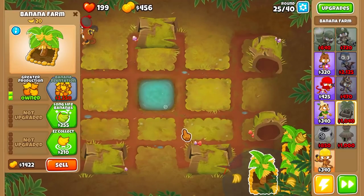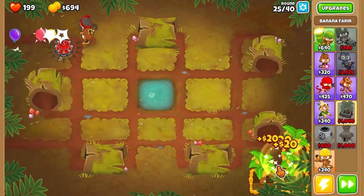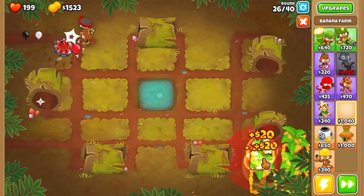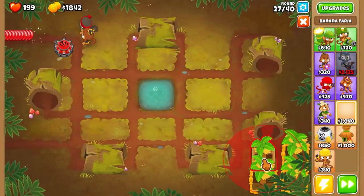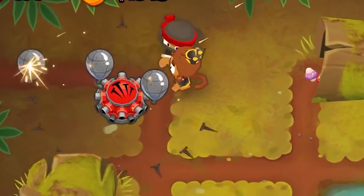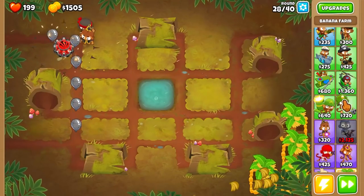Banana farm number three. Grabbing the two upgrades. We're actually getting a nice little banana thing going down here. And already enough for banana farm number four. Oh gosh, if we can't fit it in here, that's gonna be kind of annoying. And we actually can't, so we have to go upwards. I was not planning ahead.